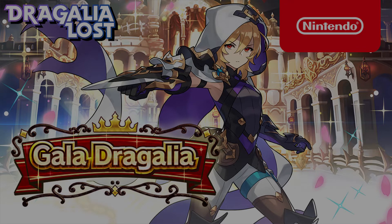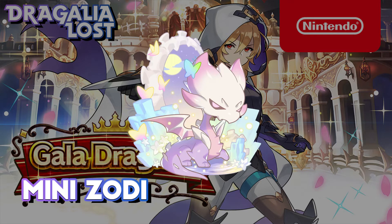Moving on to other stuff added with the update that's not strictly part of the Gala showcase. As part of the 1.5 Anniversary Awards, we'll be receiving the 5-star Shadow Dragon Mini Zodi, the mini slice of Orkwood. His Japanese title is something like 'My Father,' which is somewhat morbid — story spoilers. He grants all units plus 30% hit points and plus 30% strength, so he's essentially the same as Mini Mids. His skill is Jubilant Catastrophe, which deals 1 hit of damage to nearby enemies — nothing special.